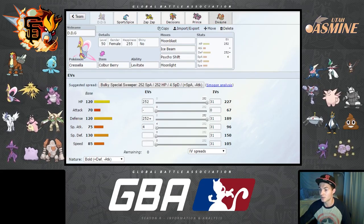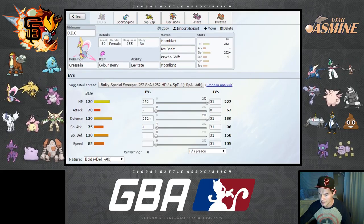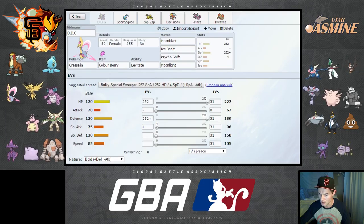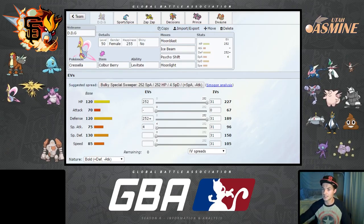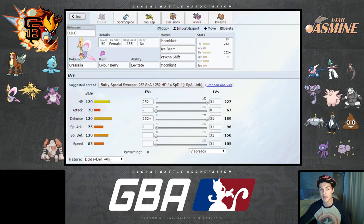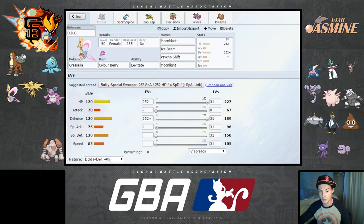So here's my team: DDG the Cresselia, Sporty Spice the Manaphy, Zap Zap the Zapdos, Decisions the Entei, Prince Nidoking, and Dwayne the Regirock Johnson. My six are Entei, Manaphy, Cresselia, and Zapdos — no Mega Absol, no Ditto, no Chestnut, no Miltank, and no Mismagius this week.